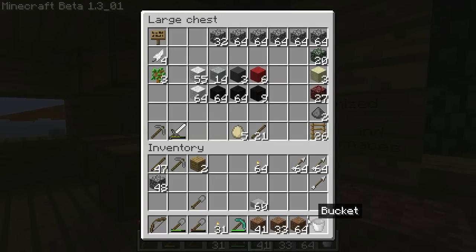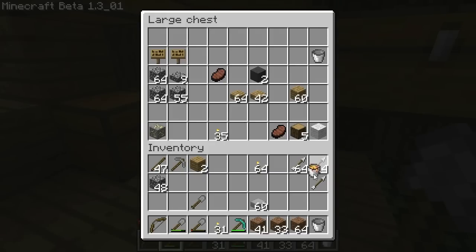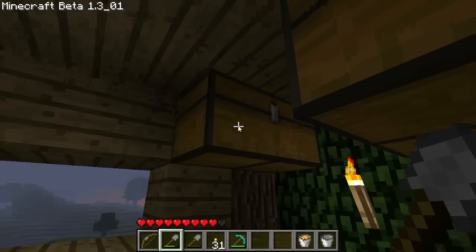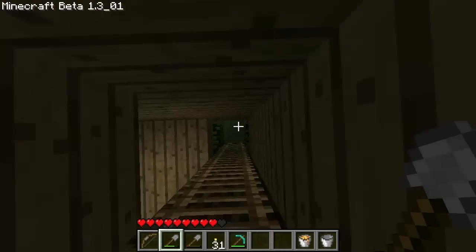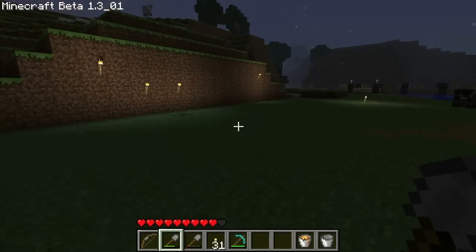I need to get a bucket of lava. I'll take another bucket just in case. I think that should be enough cobblestone for what we're going to do. I don't think I have any more lava so I'll need to hope I find some. I know where there is some way, way down in the bottom of the mines, but I don't want to go all the way down there.